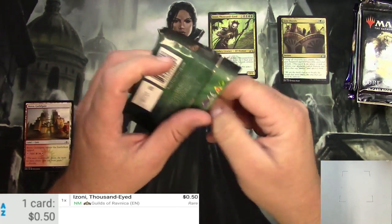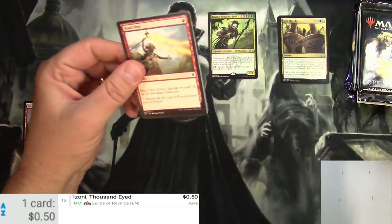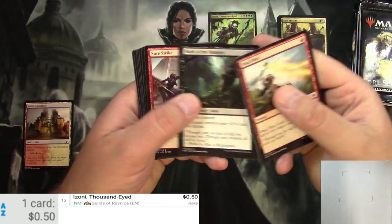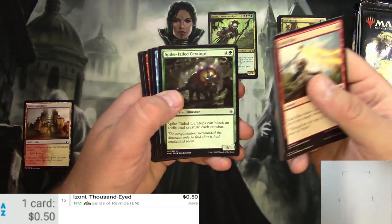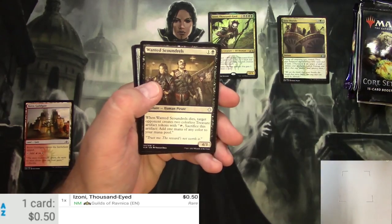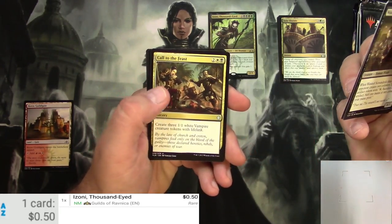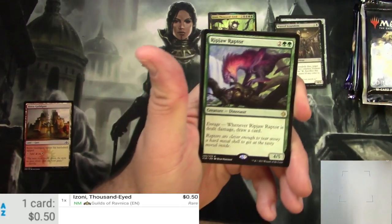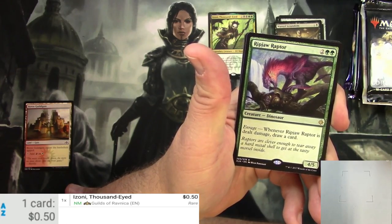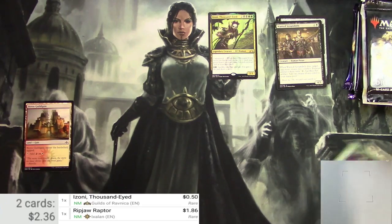Ixalan next up. Love me some pirates and dinosaurs. I think we'll be back to Ixalan eventually. Got a Storm Sculptor, a Vampire Knight, Wanted Scoundrels, Pillar of Origins, Call to the Feast, and a Ripjaw Raptor — a 4/5 Dinosaur for four with Enrage. Whenever Ripjaw Raptor is dealt damage, draw a card. Probably a solid one. I think I've run into this before. Buck 86.